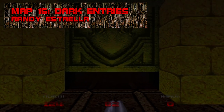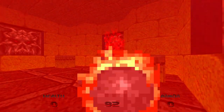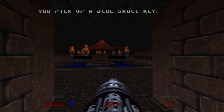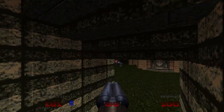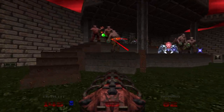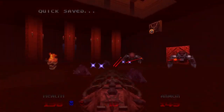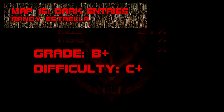Map 15: Dark Entries. Finally, some combat you can sink your teeth into. Dark Entries' cup runneth over with arachnetrons and lost souls — the more you screw up the blue key puzzle, the more flaming skulls you'll meet. The map's feature fight, which makes my personal top three in the game, throws ten spiders and a lot of hell nobles at you all at once — a perfect demo for the Unmaker at full power. Dark Entries is a welcome pinch to any hardened Doom player who might have been slipping into a siesta. Grade: B+, Difficulty: C+.